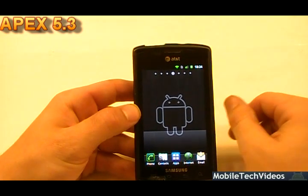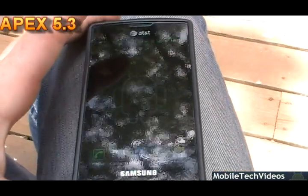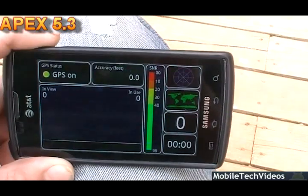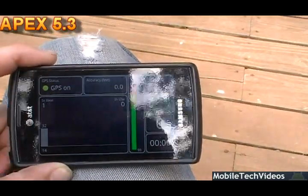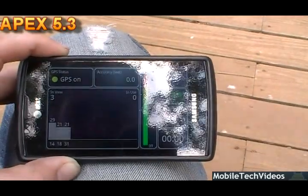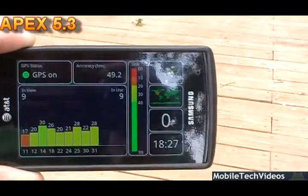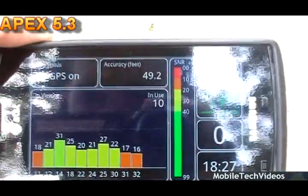This ROM has ad blocking built in. The GPS is very good — I'll show you right now. Opening Charred Cross GPS, which is a fantastic GPS test app. It's a cold start. GPS is on and we're waiting for satellites. We've got one, then four, then five, six, and nine satellites. We got GPS lock in only a matter of seconds, with all satellites visible in the corner of the app. WiFi tracking is turned off.